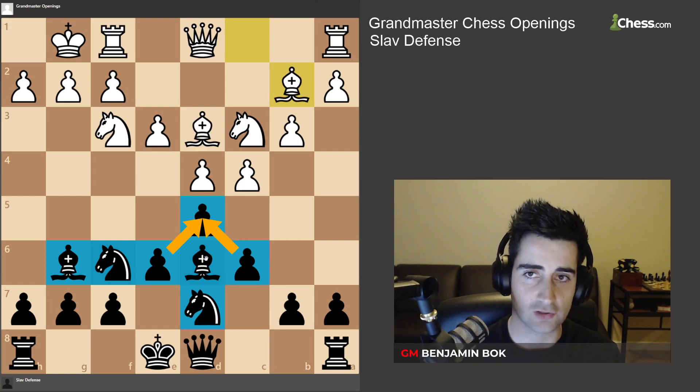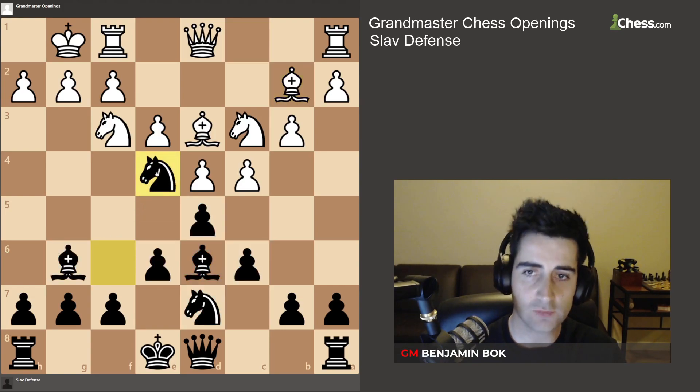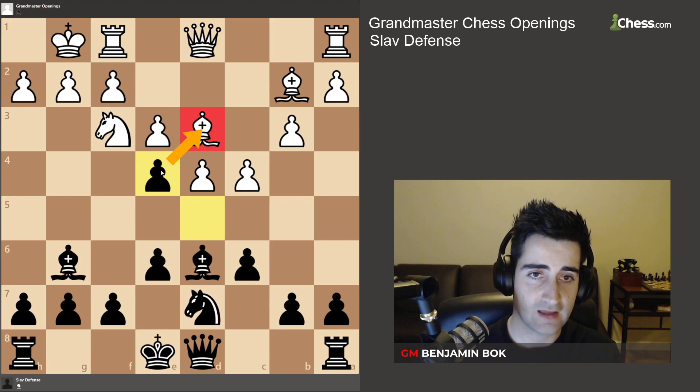Here's where a lot of players struggle — you've developed all your pieces but what do you do now? The plan you want to remember is the move knight e4, because this move is very annoying for white. White can never take with the knight, because then you're going to recapture with the pawn and you have a fork.